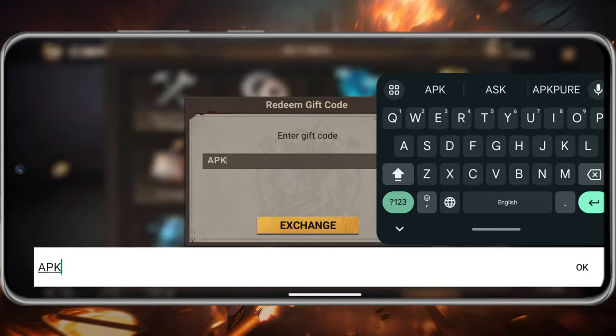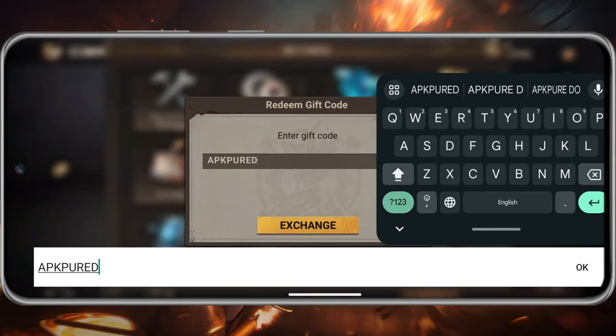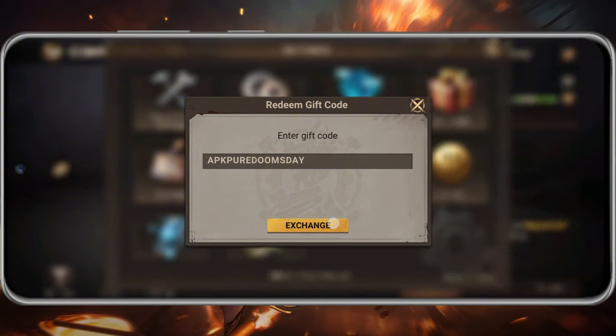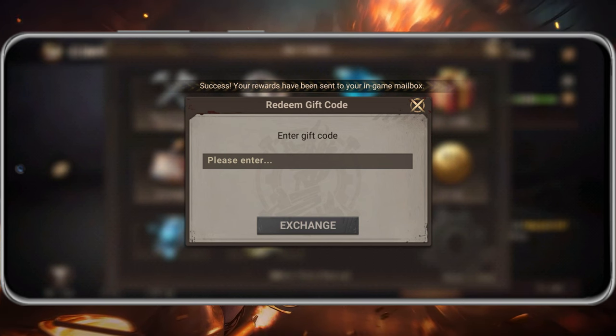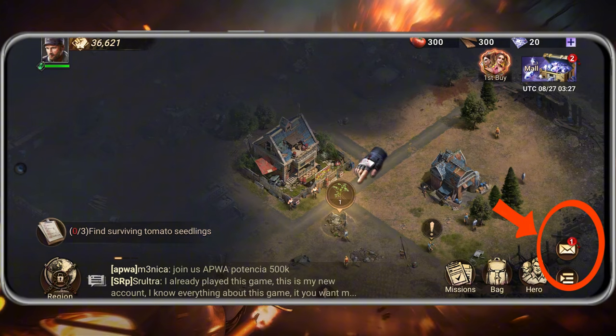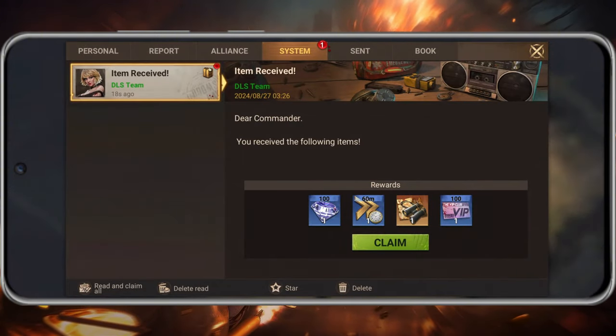Click it. 5. Enter the code in the input field, or copy and paste one of the active codes mentioned earlier. 6. Click the grey exchange button to claim your reward. If you followed these steps correctly, you'll get a notification that your rewards have been sent to your in-game mailbox. Easy, right?